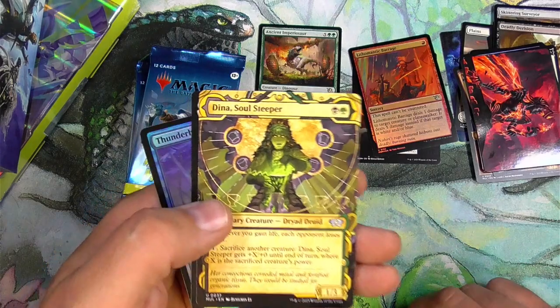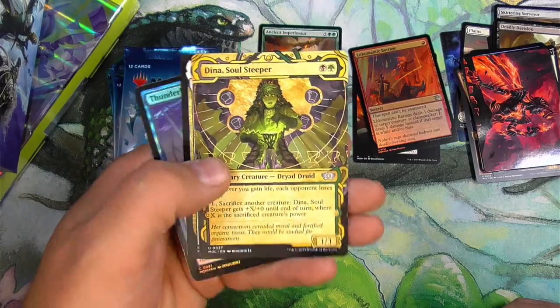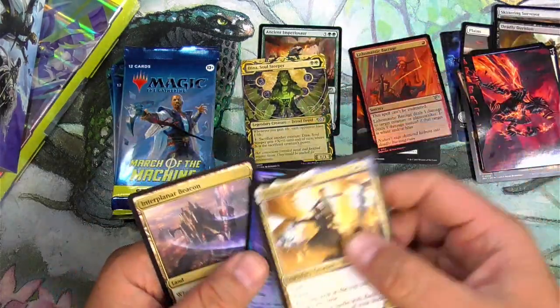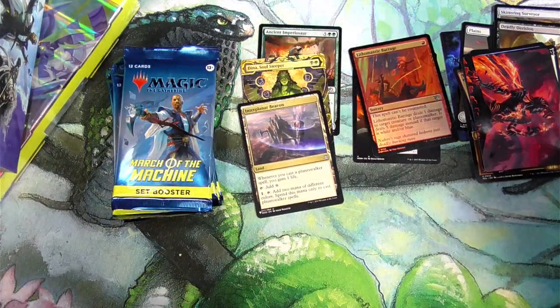Dean of Soul Stealer — I do love this Showcase art, a callback to Strixhaven. We've got Errant and Giada — very cool, so that's a keeper for me. And we've got the Interplanar Beacon from the list, which I actually do like that card, so we'll look for some list cards.